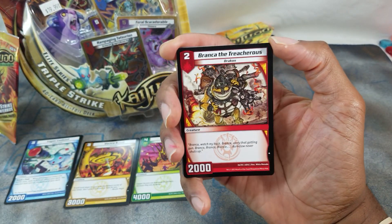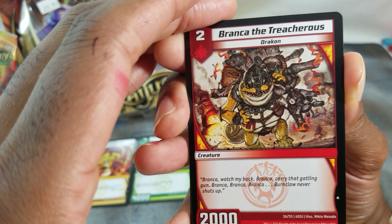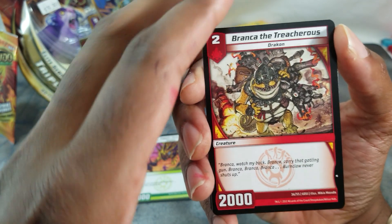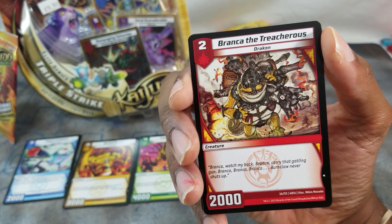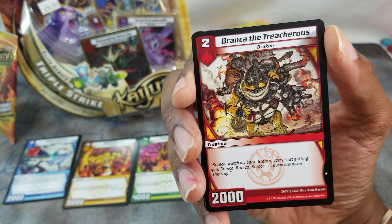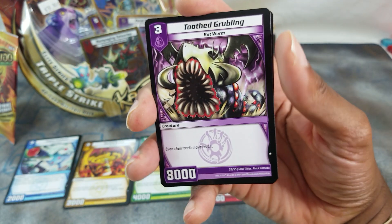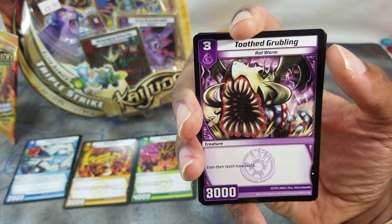Bronca the Treacherous — nice art, looks like a toad. Creature, vanilla, two for two. And another vanilla — Total Grumbling — three for three, purple or maybe call it black.